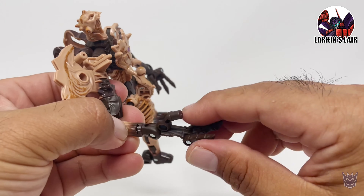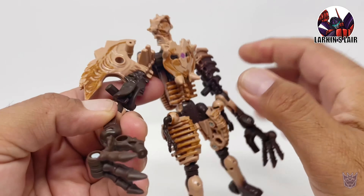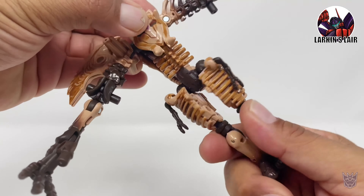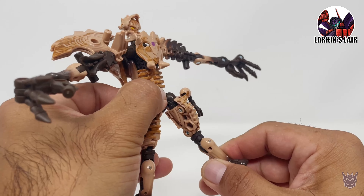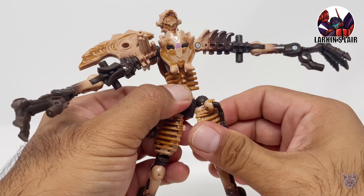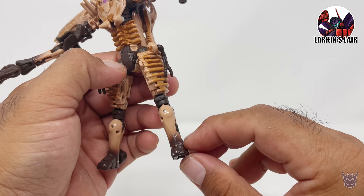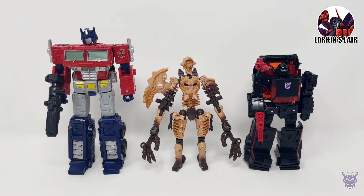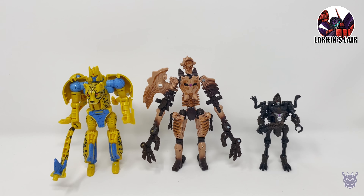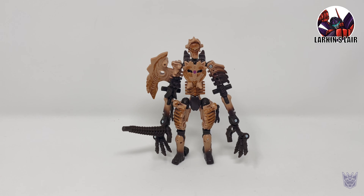You can count this as wrist rotation, and his claws have some articulation as well. He can rotate at the waist 360, can do the splits, he can kick forward and back, bend at the knee, and does have a little bit of thigh rotation. Unfortunately no ankle tilt, but it is understandable why. For size comparisons, here is Paleotrex next to Netflix Optimus Prime and Earthrise Runabout, and next to Kingdom Cheetor and Kingdom Vertebrae.